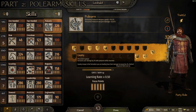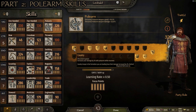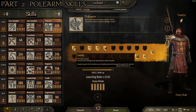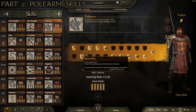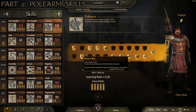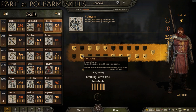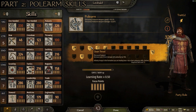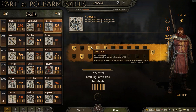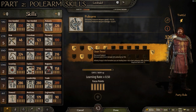Starting with polearm perks: 'Cavalry' at level 25 increases your polearm damage by 2% while mounted and cavalry troops in your formation deal 2% more damage. 'Keep at Bay' makes polearm thrust attacks ignore 25% knockback resistance, great for thrusting lances. At level 75, 'Clean Thrust' increases thrust damage with polearms by 10% — I take this over swinging polearm options since I lead heavy cavalry, not infantry. At level 125, 'Lancer' increases speed damage bonus with polearms by 20% while mounted, which is huge on a fast warhorse.